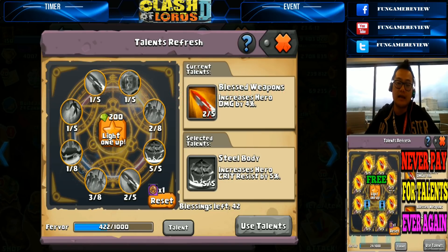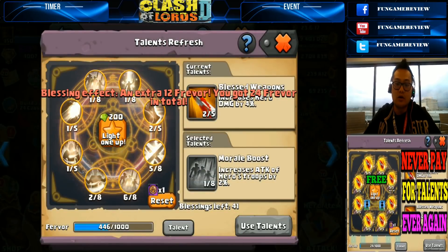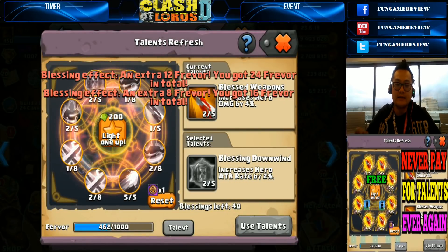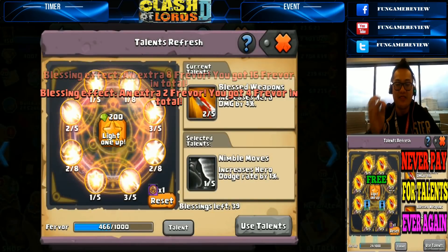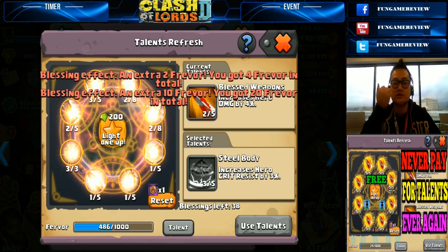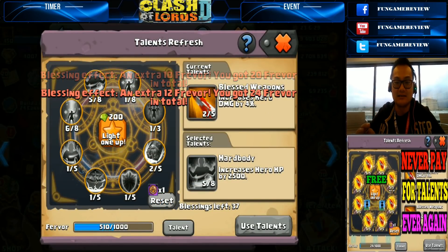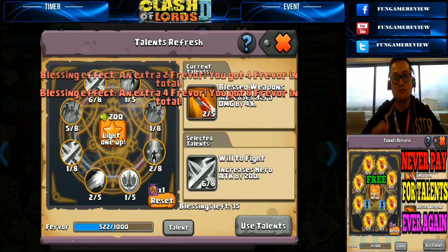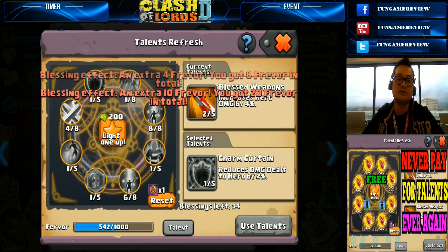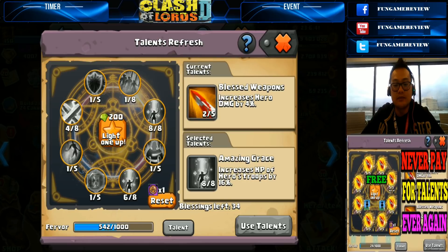The idea here is to reset until you reach 1000 fervor. Once you reach 1000 fervor, you can hand-select whatever talent you want. In a few moments you'll actually be able to see what I'm talking about. Getting 1000 fervor for each hero is a little bit expensive — you are spending a lot of talent bead refreshes.